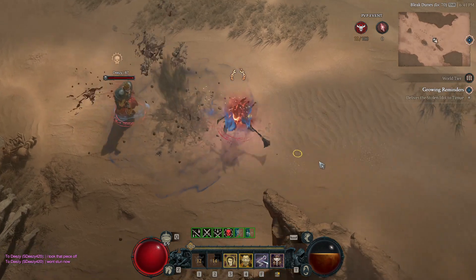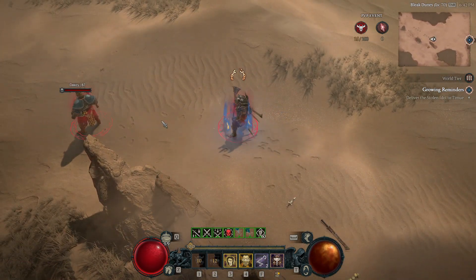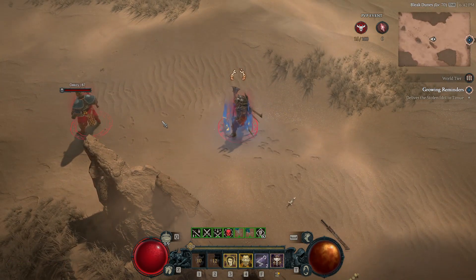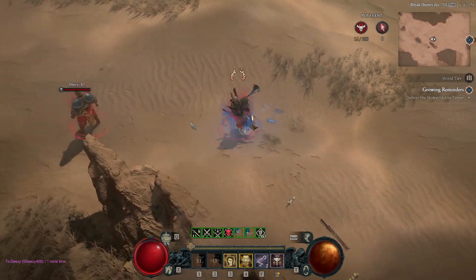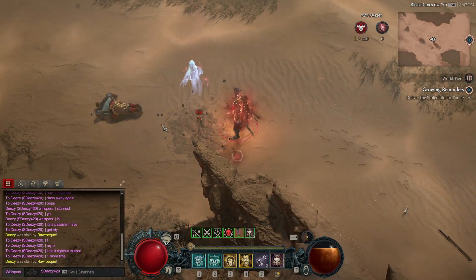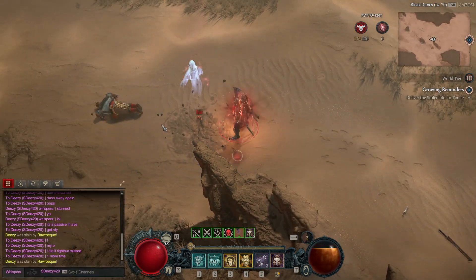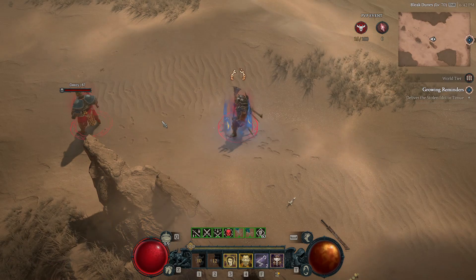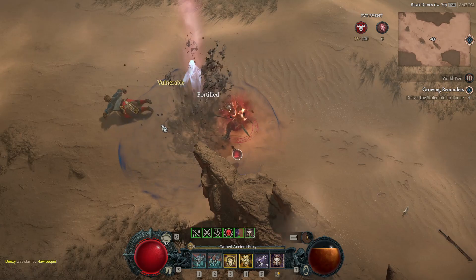Now let's take a look at a dash cancel. Look at the difference in the lag time here — when I immediately dash out I can instantly HotA right after. You'll see I follow his dash, but when you have Quake on your HotA it makes the AoE gigantic, so you can almost do it anywhere you're standing after you dash. You can turn around and do it, turn to the side — it's really a case-by-case basis on how you're reading your opponent and which way you think they're gonna dash.